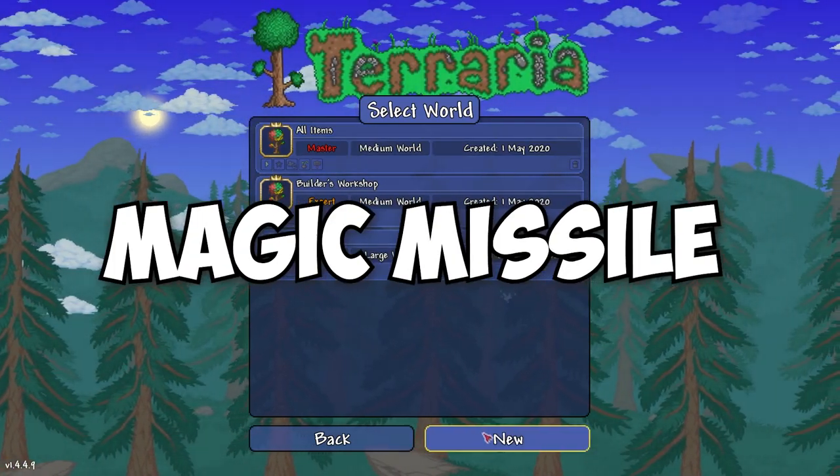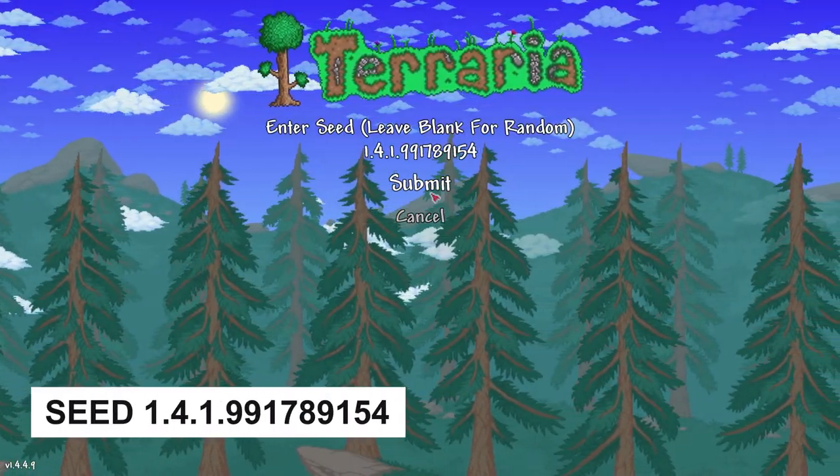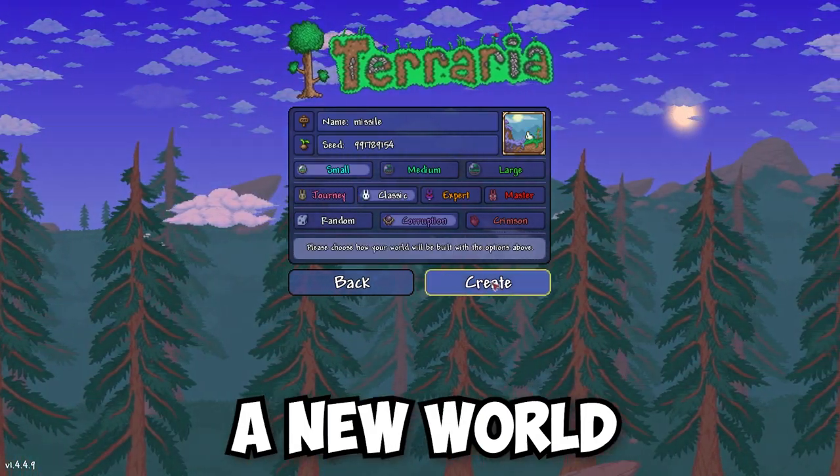I will show you how to find Magic Missile in Terraria. Copy the seed from the description below, paste it, and create a new world.